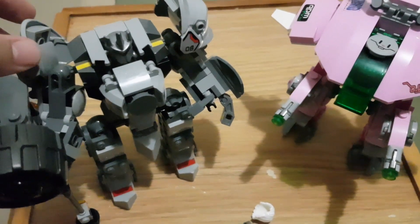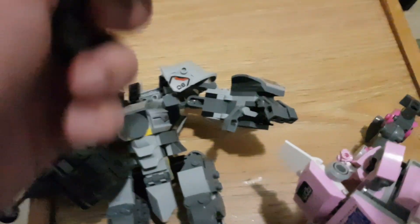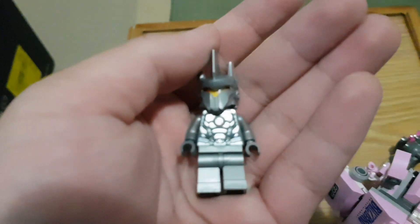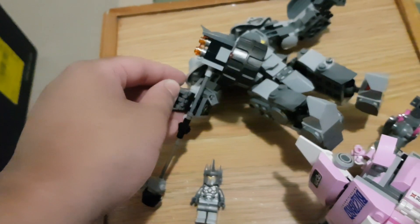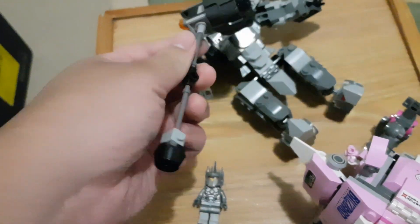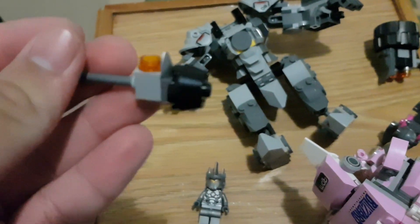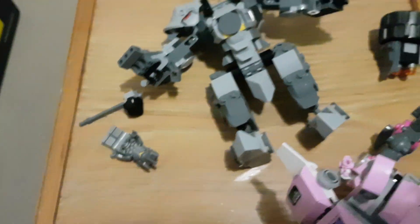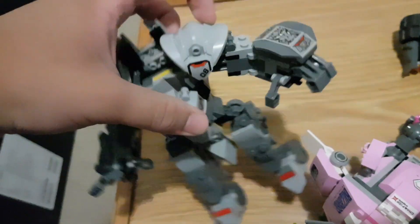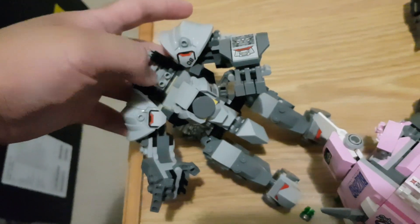Next we have Reinhardt and D.Va, which is a pretty good set. Reinhardt is actually a minifigure as well — even though it doesn't really make sense for him to be a minifigure, you have a minifigure version of Reinhardt. His hammer is held by clip, and these clips are on both hands so you can hold the hammer in both hands. The biggest problem I have is that his shield didn't come with the set, which is a big problem when the only thing your character does is walk around with a shield.